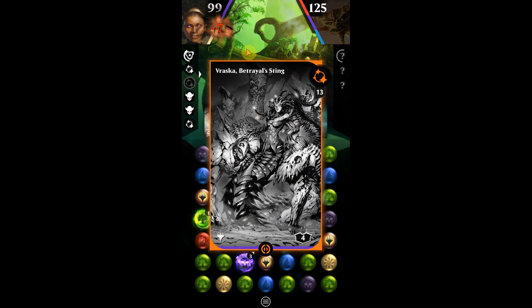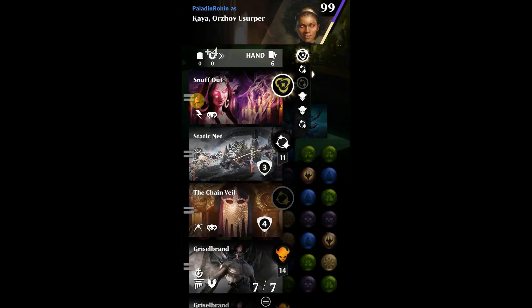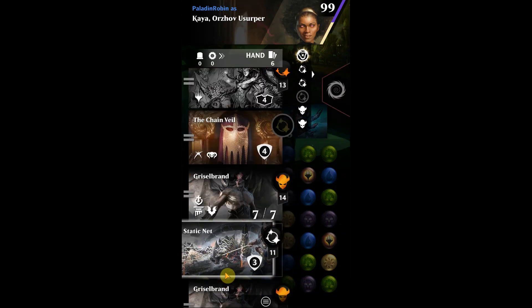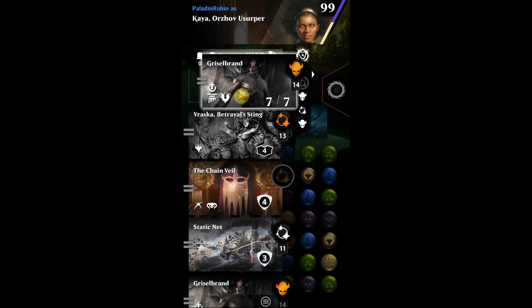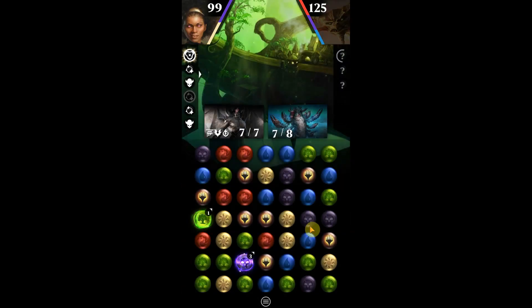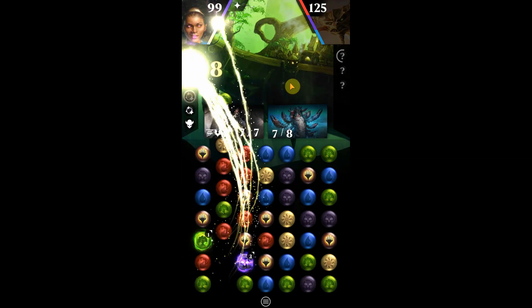Okay, let's get that card for free. All right — Fraska Sting, let's put that up next, then move another Grizzle Brand up here. That looks about right. We'll go with this.